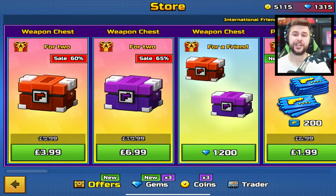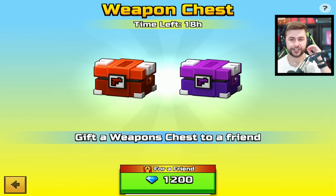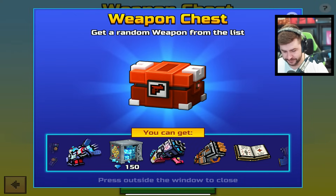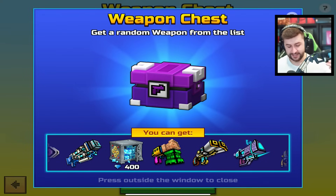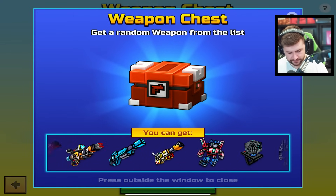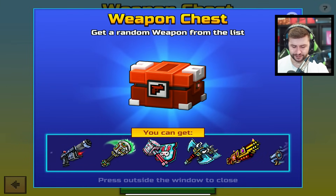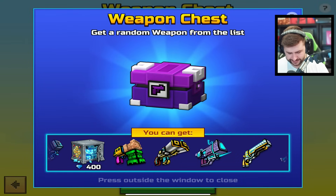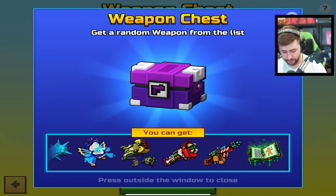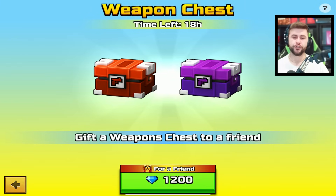If you go on the store now, there are a couple of different chests available. We have chests you're able to purchase for real money, and then we have this weapon chest — gift a weapons chest to a friend for 1,200 gems. We have this one, which is the weapons chest, and this one, which is also a weapons chest. They have slightly different weapons inside. I haven't seen anything too exciting in these, especially not worth 1,200 gems.